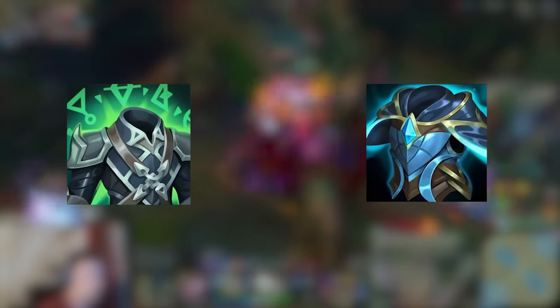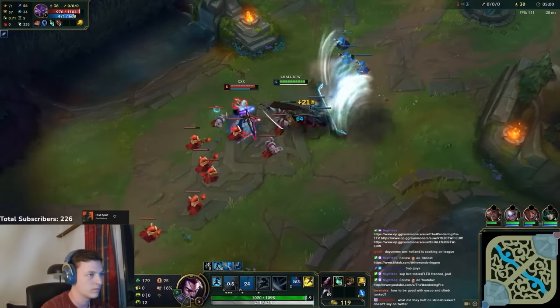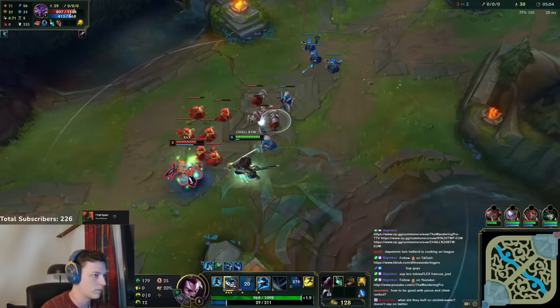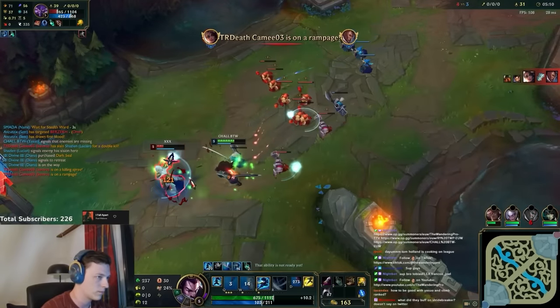Now let's talk about Spirit Visage and Force of Nature. Spirit Visage is a very good item if you're running a lifesteal build and have shielding and healing supports — like Ivern, Soraka, or Nami on your team. But if you don't have these champs, then overall Force of Nature gives you more magic resistance and will make you more tanky in teamfights.